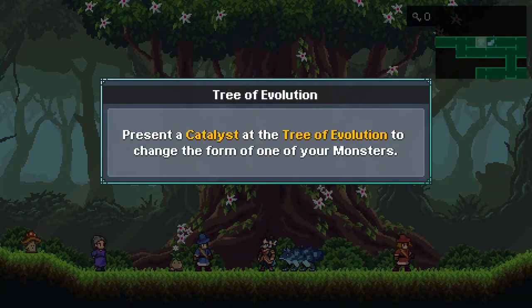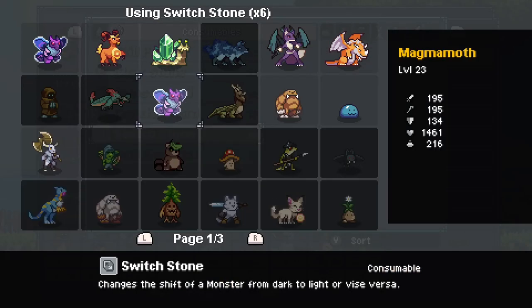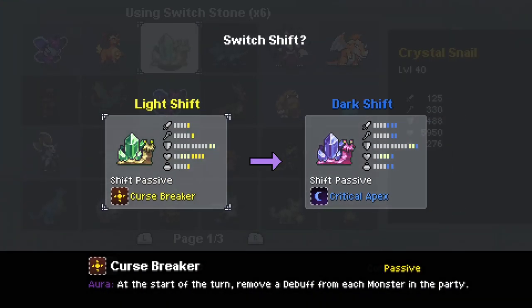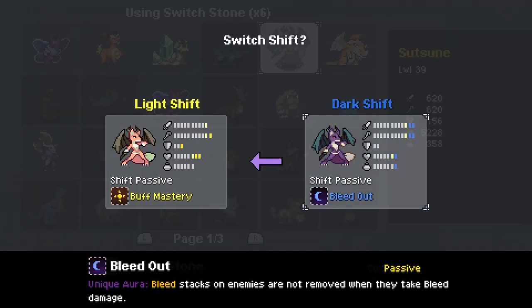I love the unique evolution requirements, the viability of monsters from early game to end game, and story-inspired boosts to your monsters called shifts, that all create a unique progression system for your monsters that tie in so well to the story, the strategy-based gameplay, and add a ton of replay value.